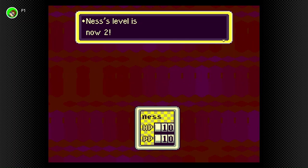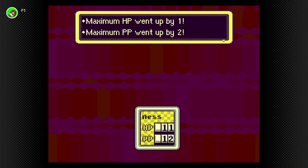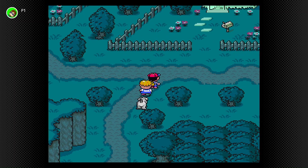Ness gains 1 experience — I believe he'll gain a level off this. Because to gain the first level, it takes 4 experience. Pretty good level. Life Up Alpha is basically the cure spell of this series. You can expect Life Up Alpha to restore about 100 HP. But rather than waste that or any of my food, I'm just gonna go back to mom.